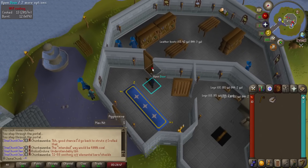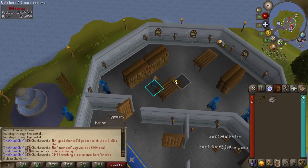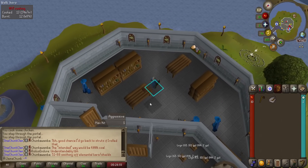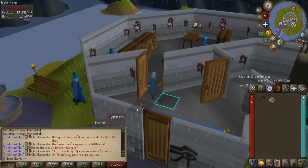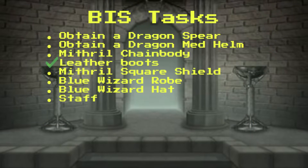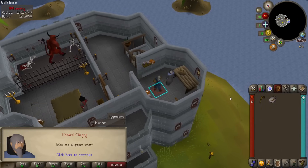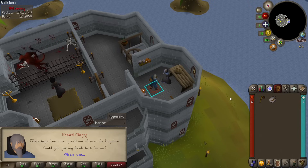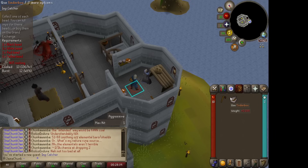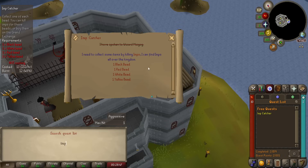And here's the easiest chunk goal for our BIS — it's going to be these leather boots. All you have to do is grab them off the table and chuck these suckers on. That is complete. We got to get our quest screen complete — our quest task is very easy. We just got to start Imp Catcher. Once this is started, we are golden. Run through the dialogue — that's all I can do. I can't do any more of this. We got Imp Catcher started and we got to get the beads.